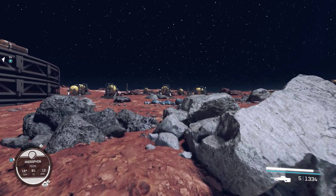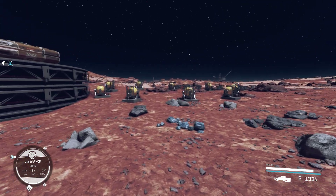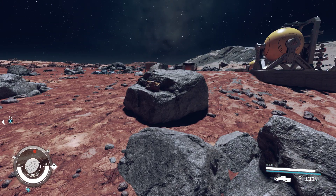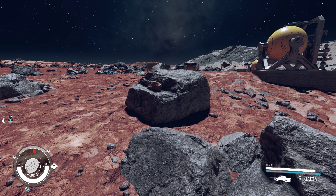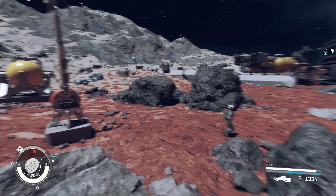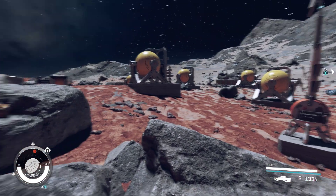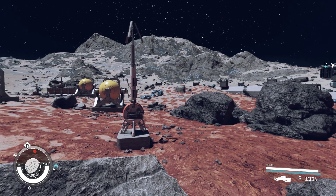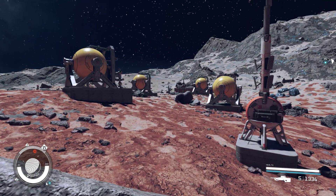How to turn on god mode in Starfield so you take no damage and you don't get the flinches when you get shot. If you just want to AFK, put something on your other screen, chill some music, just chill in the game, do some combat without dying — or just try crazy things. You can literally do whatever you want in this game.